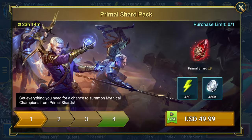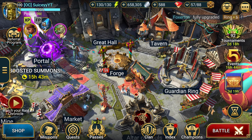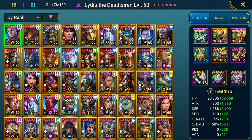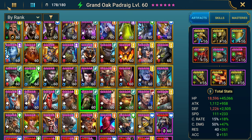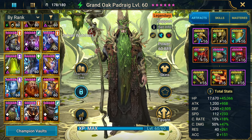I will be doing a video really soon on how I got Quintus with an account that doesn't have too many overpowered PvP champions. My power right now is only 9 million, plat finishing and stuff. So there's a lot of stuff I've been able to do with my low-power account, and I'm really excited to show you guys all of those different things. But this video is going to be focusing on Padraig.